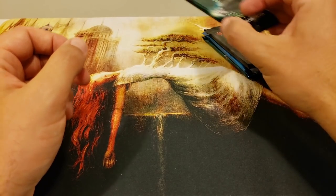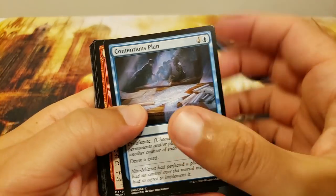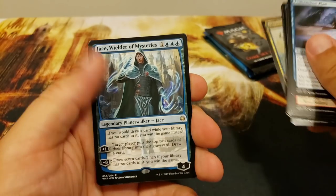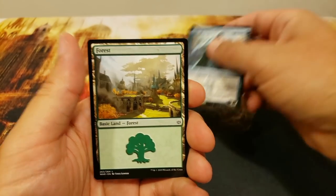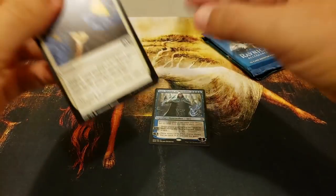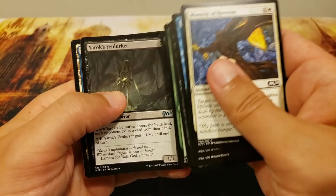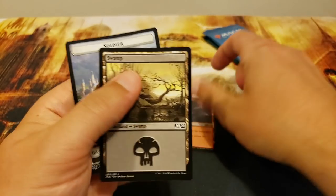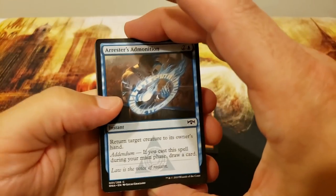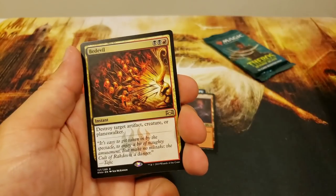Next up we've got patron Mark V. We're going to start you out with the War of the Spark pack — thank you so much and best of luck. Let's see if we can get you a Liliana. You did get a planeswalker — Jace, Wielder of Mysteries, an excellent win-condition card. Also Teferi from Core 2020. Next up you've got Ravnica Allegiance — definitely looking for shock lands and Hydroid Krasis. Oh, Bedevil — that's a good one!